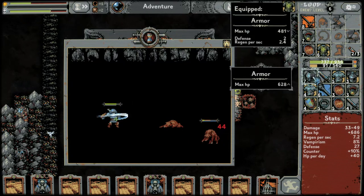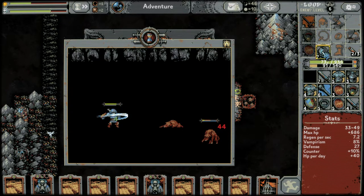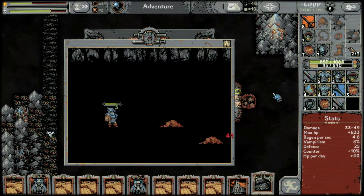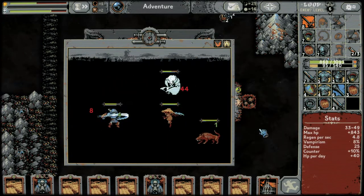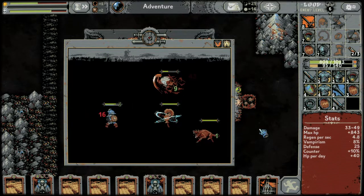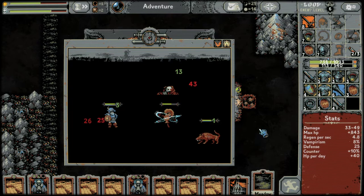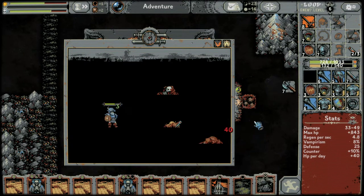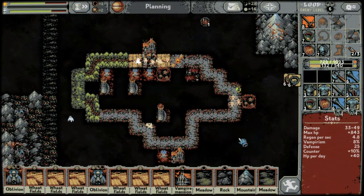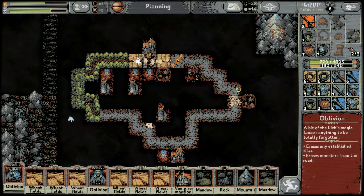A vampire mansion we can probably place down — this doesn't give us any regen but it gives us a lot of max HP. Second treasury complete — let's see how we do. Meadow — nice. Let's pause, we need to see how close that was.